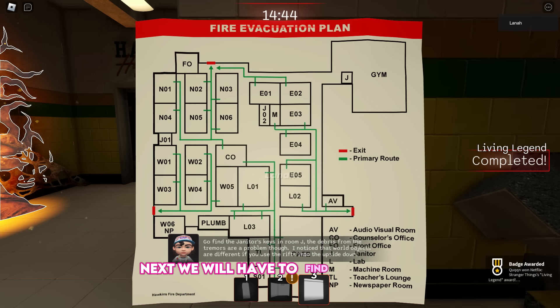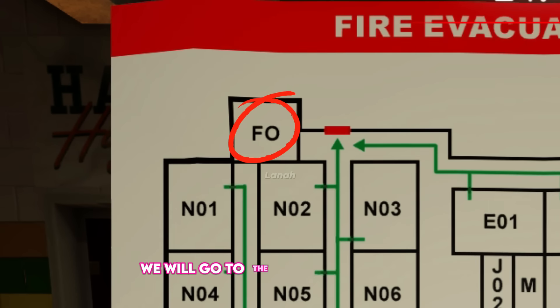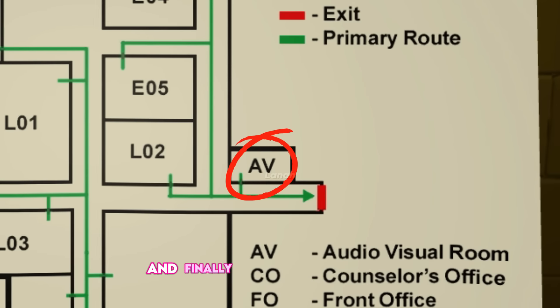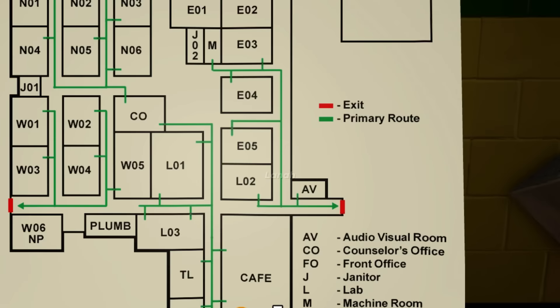Next, we will have to find three items. We will go to the front office room, then the W06 newspaper room, and finally the audio-visual room. Go through this portal. Turn right, enter this room, and pick up a key.